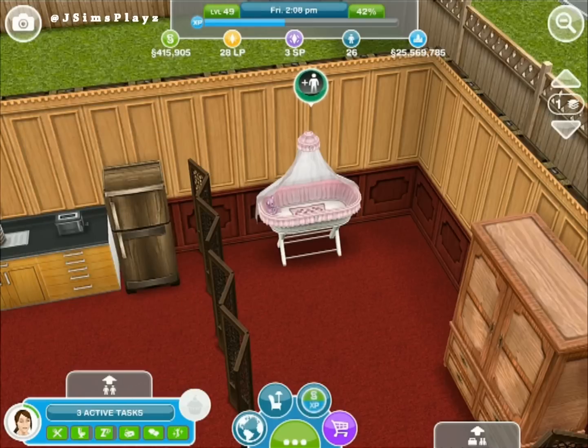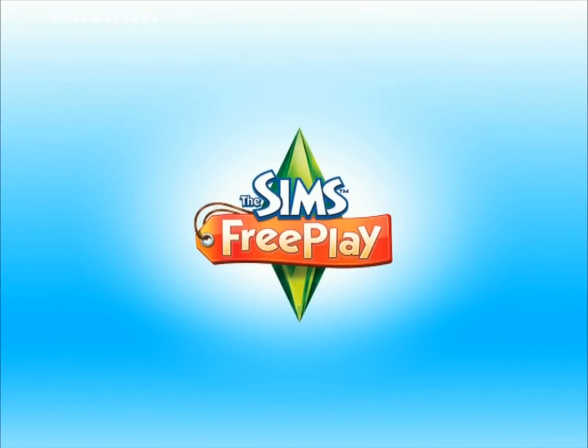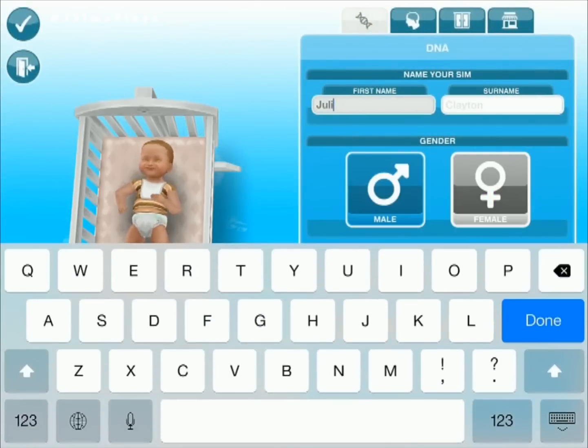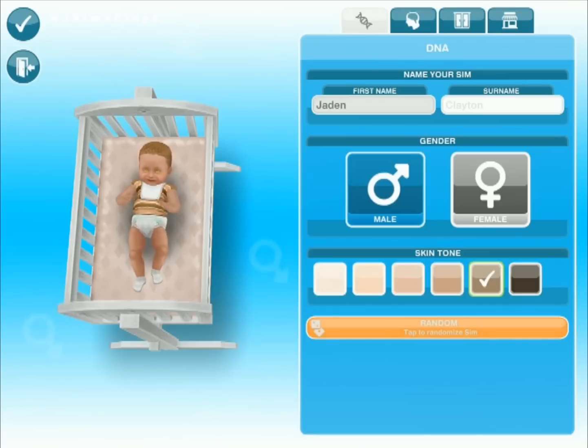You had to get a sim to do a bunch of things with the baby. But now I just want to show you when you get a new baby to your town — it's changed up the baby because it's made the features more realistic. So we're just going to add this baby to our town, Jayden. Of course you can do male or female, so just check it's male, and then you can do all the different colours.